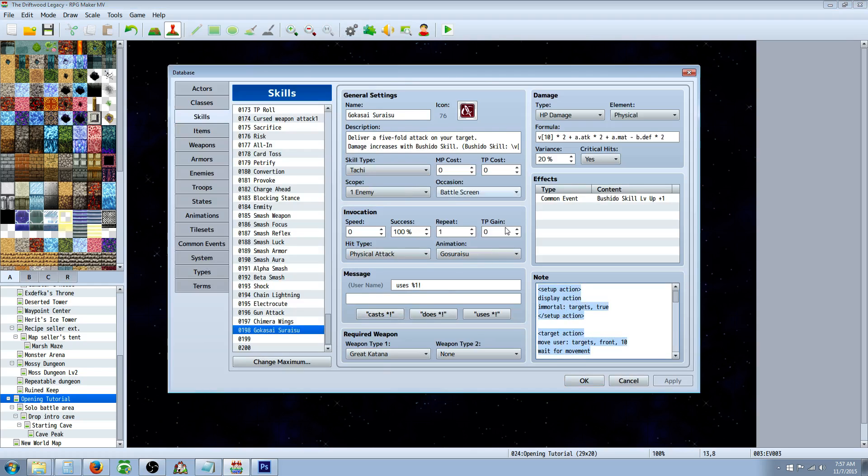So create your skill, award it however you want, give it an icon, a name, and all that damage formula — all this stuff I'm sure you can figure out. In my case, I have a common event. Remember, it won't call a common event if you're using action sequences, but we're going to use this at the bottom to call for that common event.